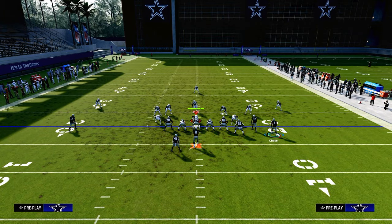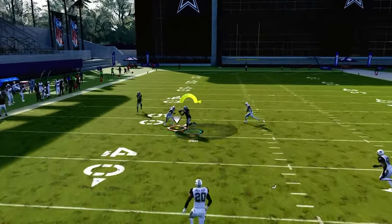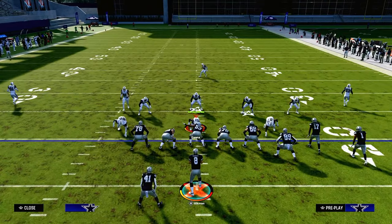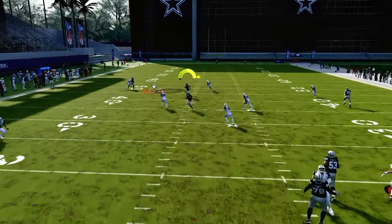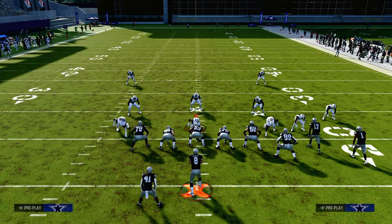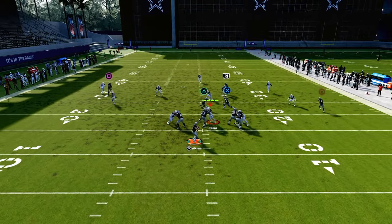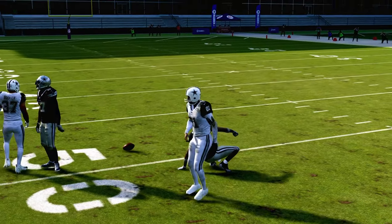Against cover three and cover four, one underrated thing this play can do is against cover three — a lot of people don't realize how good verticals really is. You can throw this crosser with an inside pass lead, especially now that we have set feet lead. You can just pass lead down and inside. Watch that tight end drag — it keeps the yellow zone underneath, and you just possession-catch that right over the middle of the field. Super good against cover three.